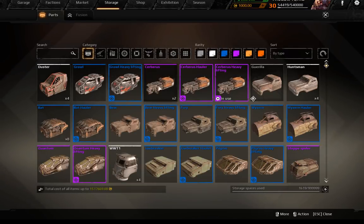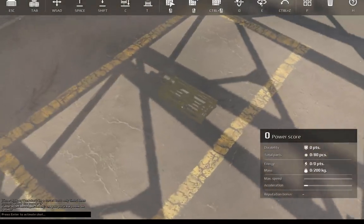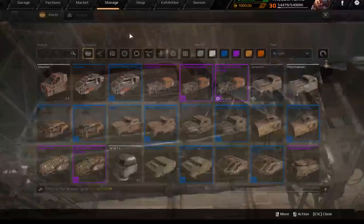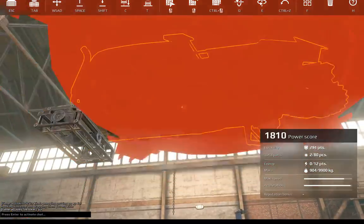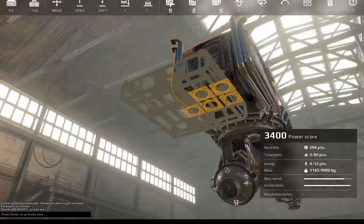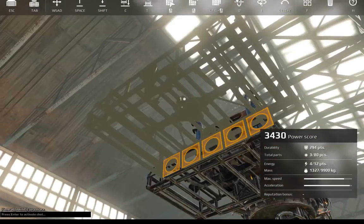I prepared some cabins already, pre-fused, and we're gonna make a real build for them. We're gonna start out with the service hauler cabin and the first weapon we're gonna equip is this firebug flamethrower. I think I can use a bigger frame - actually 6x4 is probably the best one to use here.